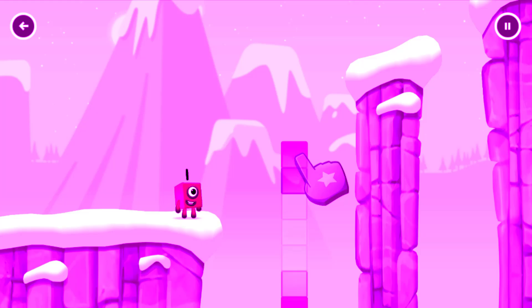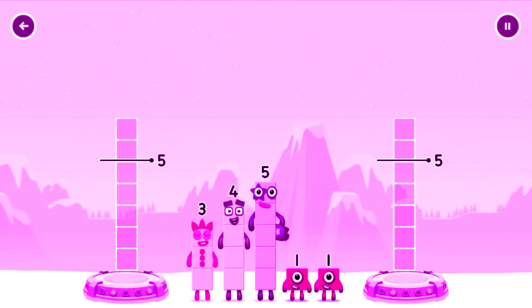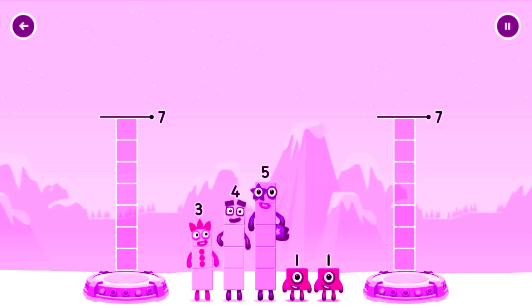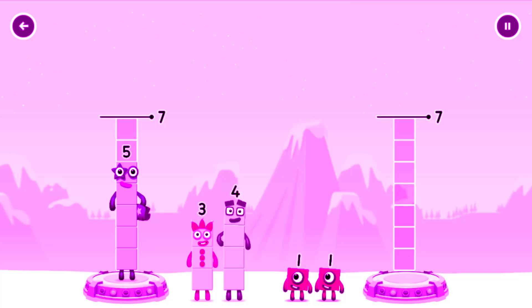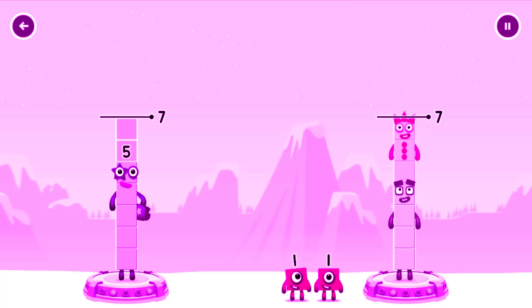Hmm, how can we get across there? Tap here to help. Share the number blocks evenly to make two groups of 7: 5, 4, 3, 3, 1.